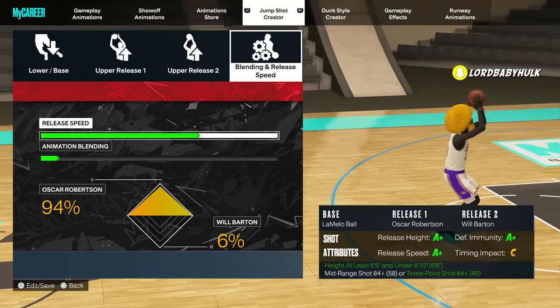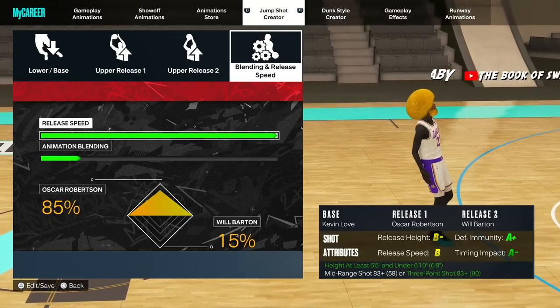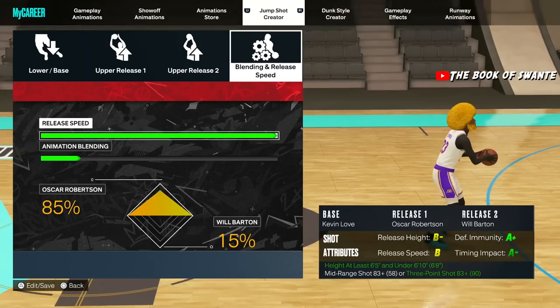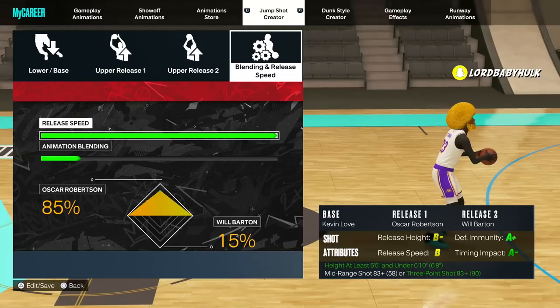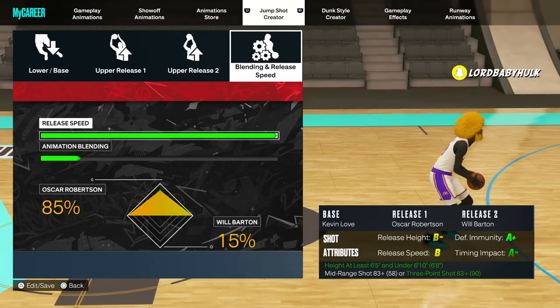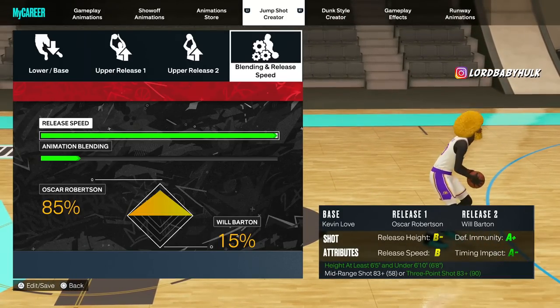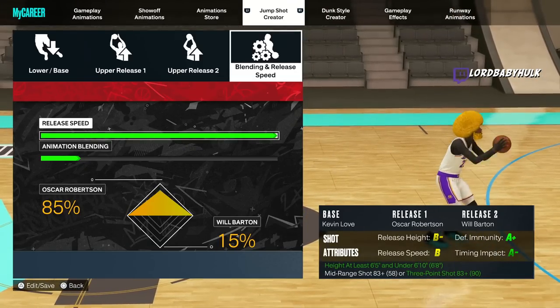If you want your jump shot even slower, or you're a spot-up player, you can use this jump shot here. Your defensive immunity — basically your contest ratings — is solid, and your time and impact is still hot. I know the arc is a little slow on my release height for the other jump shot, but you get the A minus release and you can shoot somewhat contested shots better. This is more of a spot-up option, but you can still use it as a main shot.